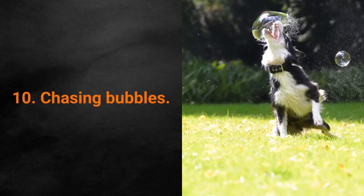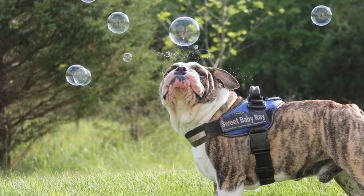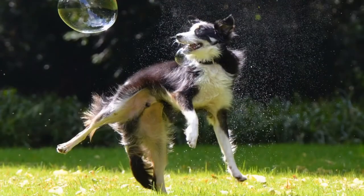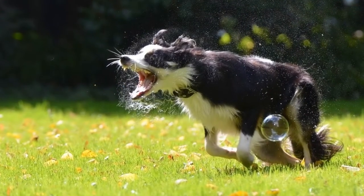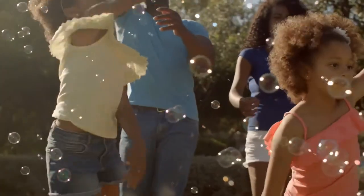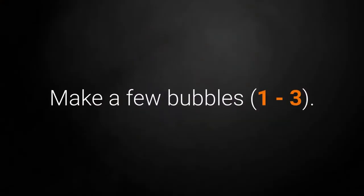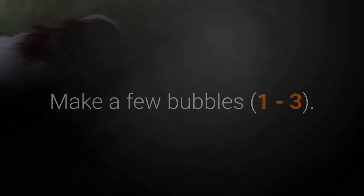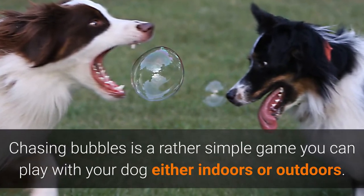Game for Dog #10: Chasing Bubbles. The Chasing Bubbles game is pretty simple and it's easy to teach your dog how to play. When bubbles are in the air, the dog has to catch them before they fall to the ground. To encourage your dog to chase after the bubbles, catch a few bubbles yourself to show the dog they are harmless. Also, try not to make too many of them right away so they don't scare your dog — make a few bubbles, one to three. Chasing Bubbles is a simple game you can play with your dog either indoors or outdoors.